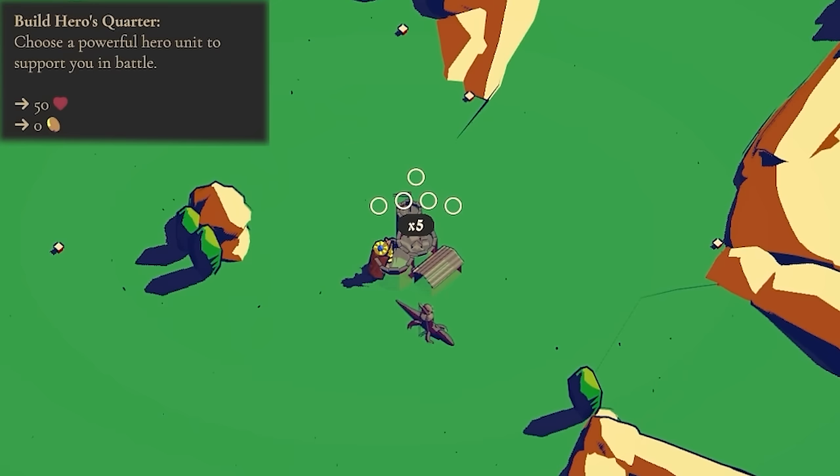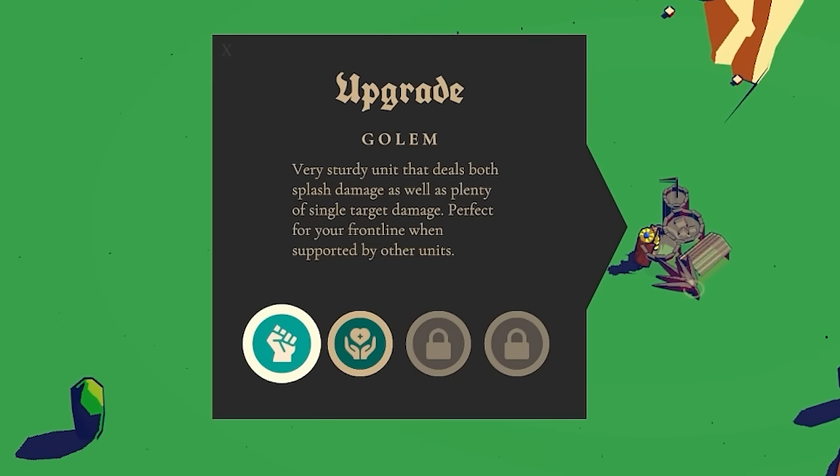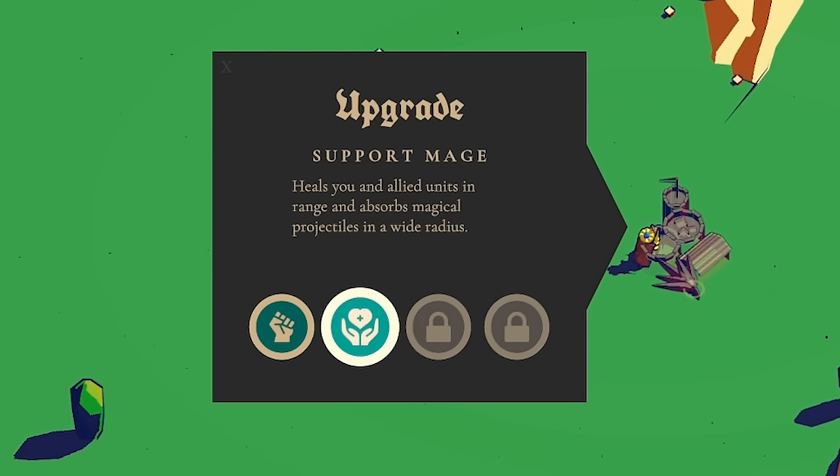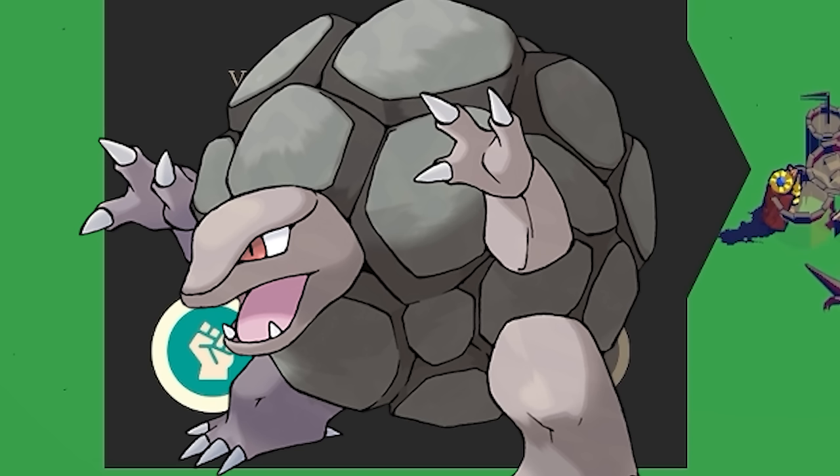This is new — build a hero's quarter, choose a powerful hero unit to support you in battle. For five coins I get to pick between a golem, a very sturdy unit that deals splash damage, and a support mage that heals you and your allies. I do like a bit of healing, but at the same time — golem smash.